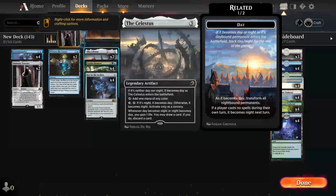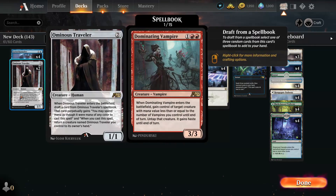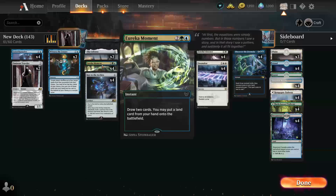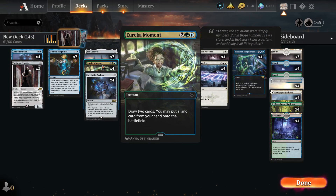And then with a lot of mana stones like Key to the Archive, Celestis, Eureka Moment, and Tefari, we're going to spam the board with random creatures. It's gonna be pretty fun and pretty interesting. There's only one green card in the deck — Eureka Moment — and yes, you are right about that.